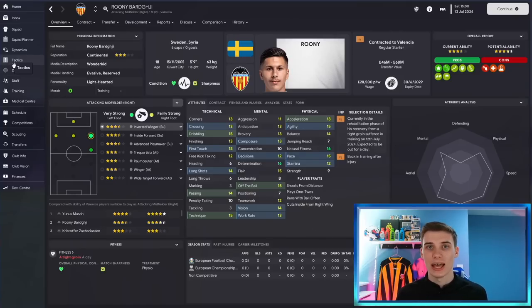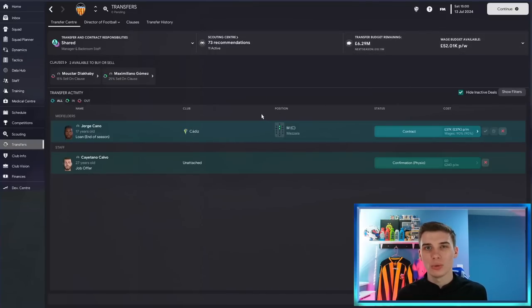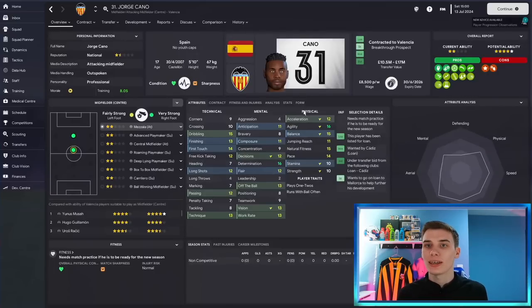We also signed Yanis Antiste, a striker from Sassuolo for £5 million who can play up front or wide and potentially fill Cavani's role. Our best XI is now Mamardashvili in goal; Correa, Diaby, Vanheck and Gaia at the back; Guillermont, Rashic and Moussa in midfield; with Barji, Duro and Antiste as our forward line. We have some money left in the budget but couldn't find what we needed, so we'll save it to pay down debt and improve facilities. Keep an eye on youth academy player Georges Cano, who's showing a lot of potential.